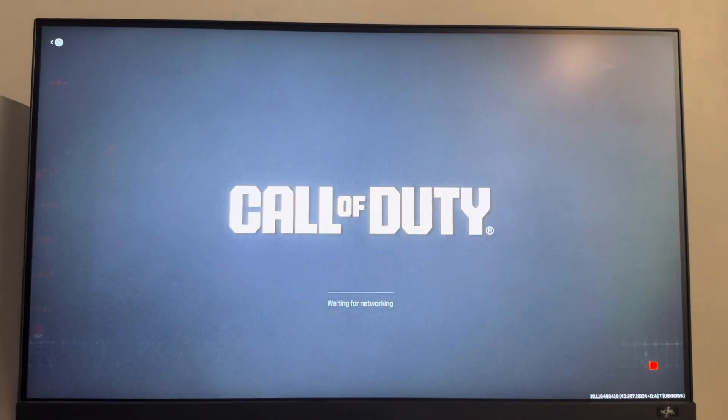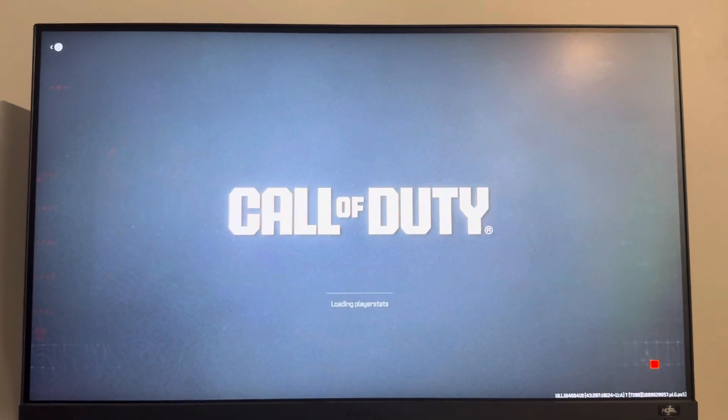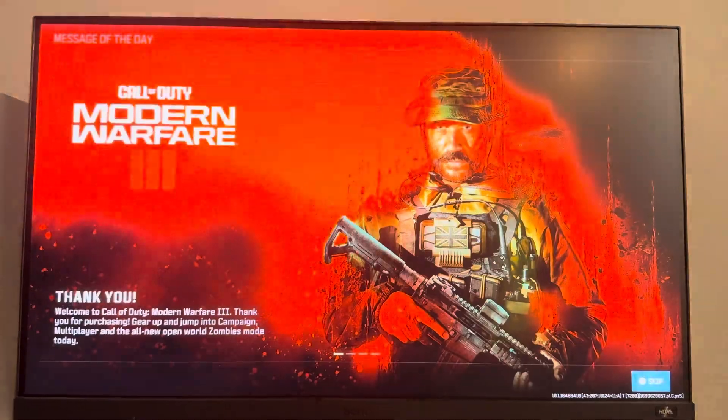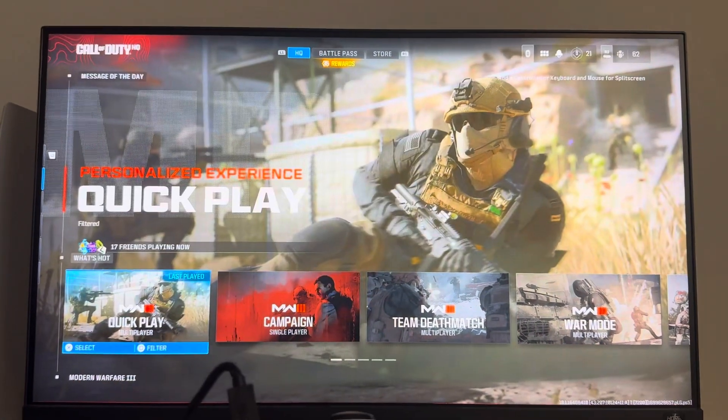So what you guys want to do is just load up the game and press X right there like I did. Then just wait a few seconds for everything to load, and then you just want to press skip. It should pop up right there — how to play multiplayer.